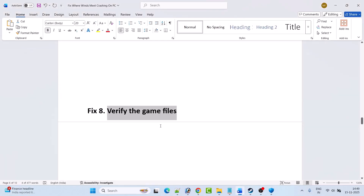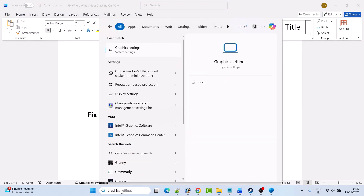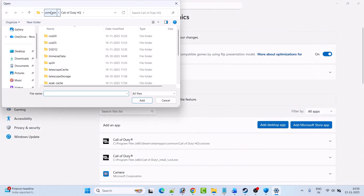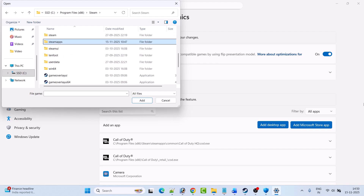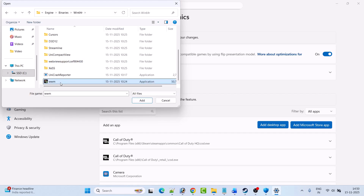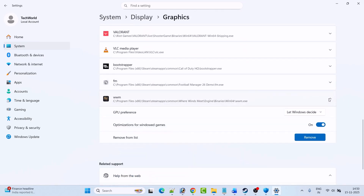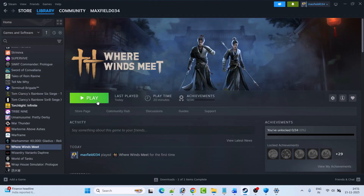Fix nine is to run the game on a dedicated graphics card. In Windows search, type Graphics Settings and open it. Click Add Desktop App, then go to the game installation folder: Program Files (x86) > Steam > SteamApps > Common > Where Winds Meet > Engine > Binaries > Win64. Select the wwm.exe file and click Add. Find the entry, expand it, click High Performance, then launch the game and check.